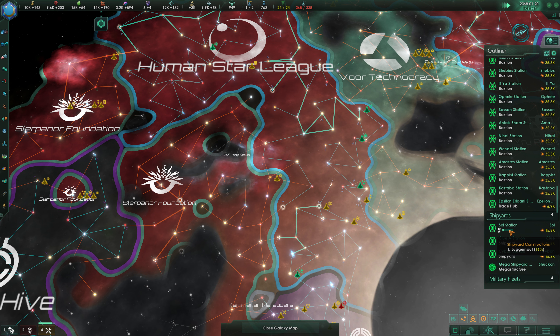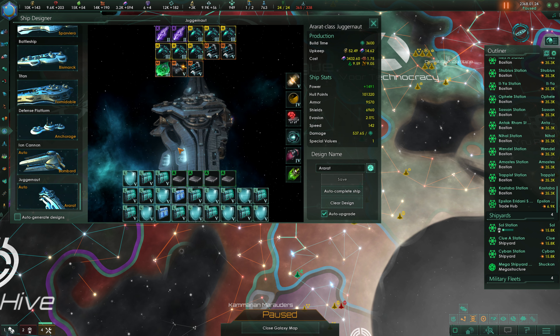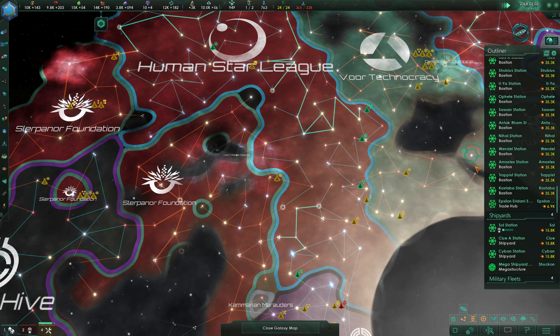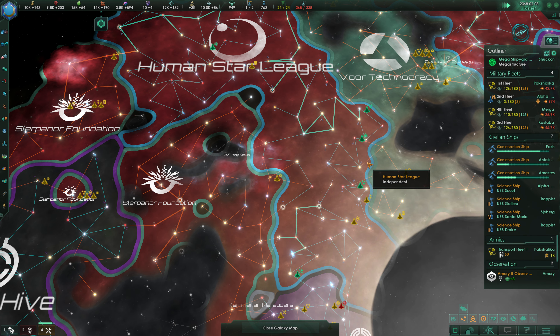We're going to have that Juggernaut eventually. What is the default Juggernaut design anyway? It's probably fine. The upkeep on it is pretty insane, no doubt about that, but that's okay — we should be fine on that front.